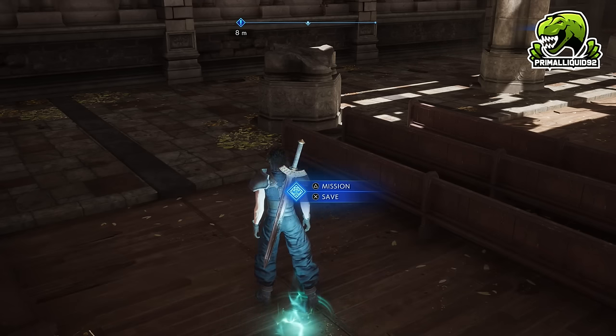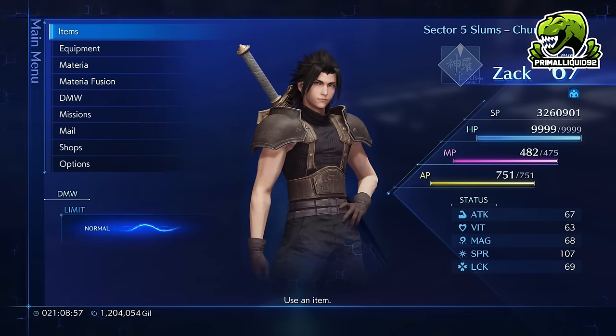Despite what some people might think, there is an EXP counter in the game. In fact, Crisis Core Reunion actually tells you that in one of its tutorials — it's just a hidden counter. Obviously, levels are based on landing on the DMW, but we can actually speed that up exponentially by massively inflating our EXP.